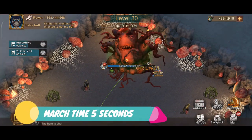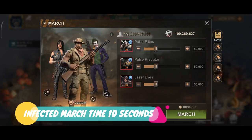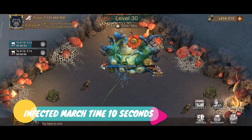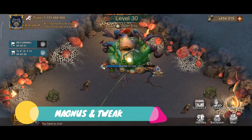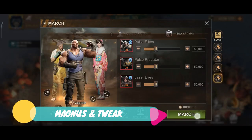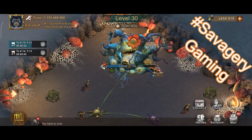Four: you will notice that your march time from anywhere on the map is 5 seconds, whereas the attacking proliferating infected march time is 10 seconds — use this time difference wisely. Five: Magnus and Tweak seem to strike a magical partnership; if you have them, use them in your first march. Shoutout to Savagery Gaming for alluding me to using Tweak, which made all the difference in my increased damage.